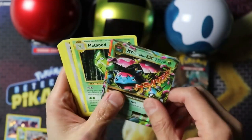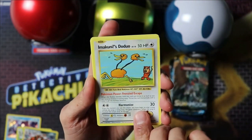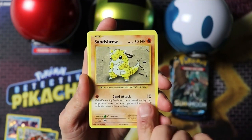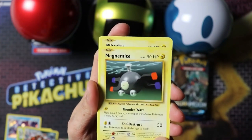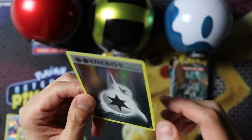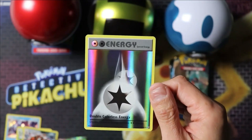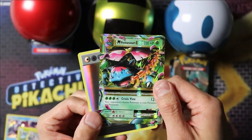Also we've got Metapod, Imakuni's Duduo, Haunter, Sandshrew, Ponyta, Magnemite, Pikachu, Machop, Double Colorless Energy — holo! Nice! Sweet! We've got our Mega Venusaur EX.